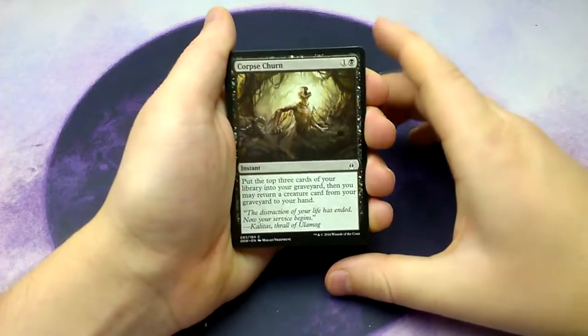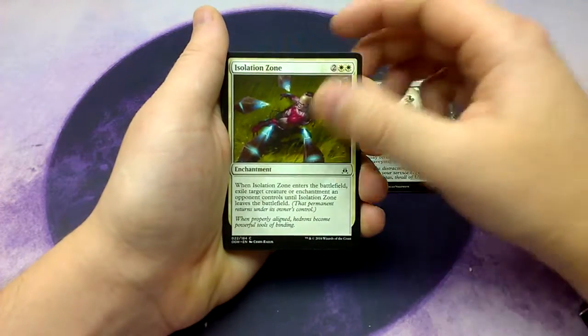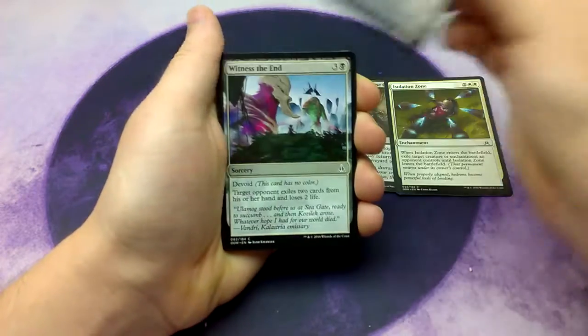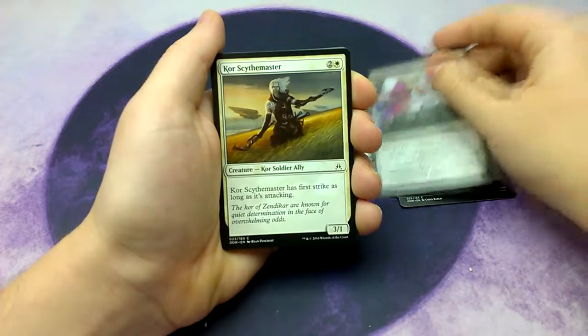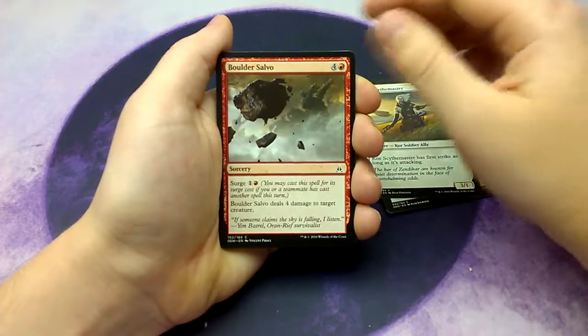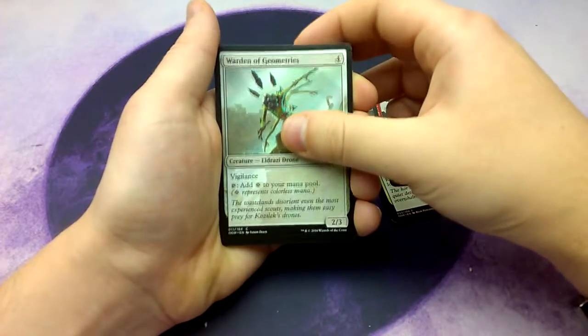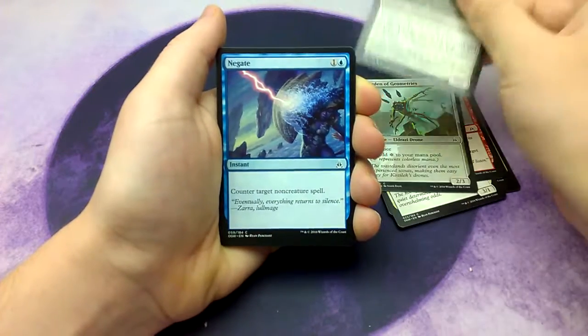First we have Corpse Churn, Isolation Zone, Maw of Kozilek, Witness at the End, Corse Scythe Master, Boulder Salvo, Warden of Geometries, Stalking Drone, and Negate.